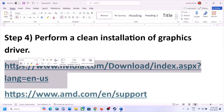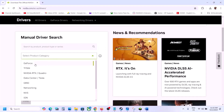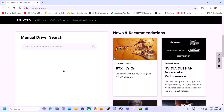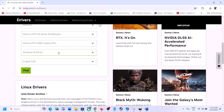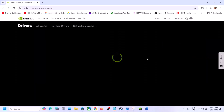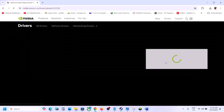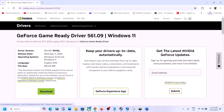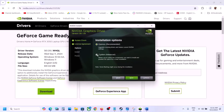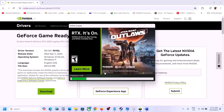The next step is to perform a clean installation of your graphics driver. For Nvidia, go to the Nvidia website, select product category GeForce, select your product series and graphics card, select the right operating system, click Find, then View and Download. Once the download is complete, run the EXE file, click Agree and Continue, select Custom, click Next, check the box that says Perform a Clean Installation, click Next, and let the installation complete. After installation, restart the computer and launch the game.